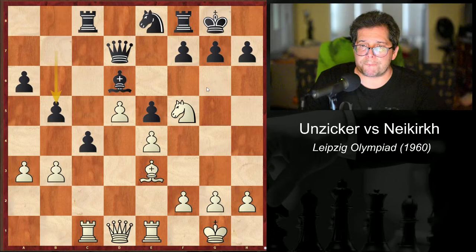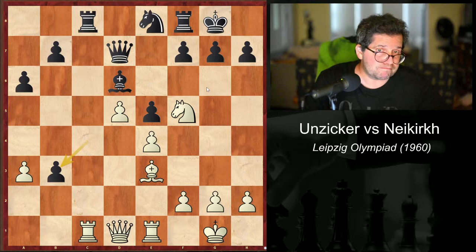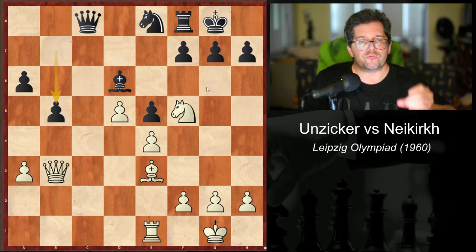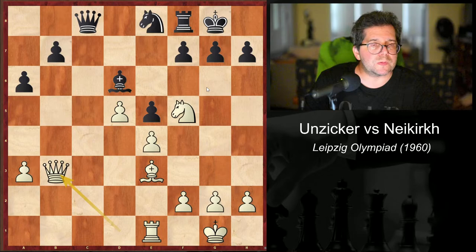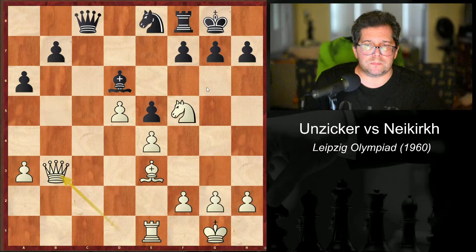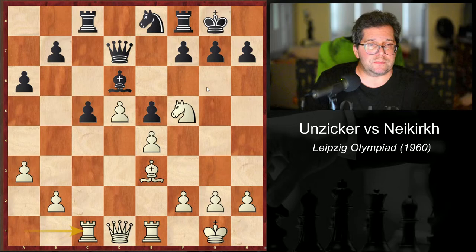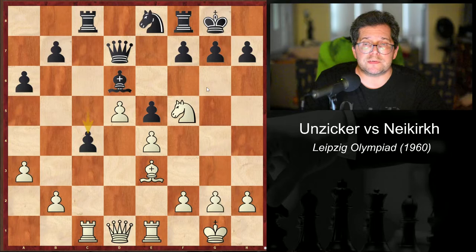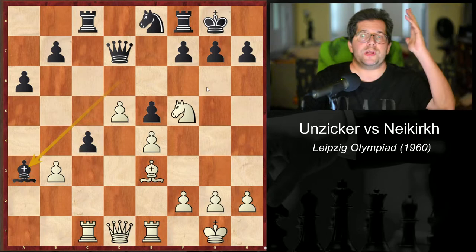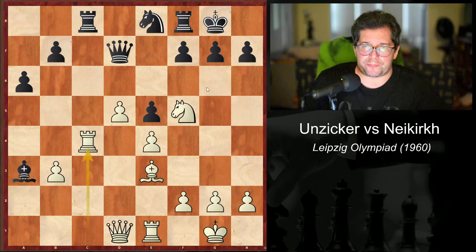He has one more line: after c takes b3, rook takes c8, queen takes c8, queen takes b3, White can render Black's queenside completely harmless with rook c1 and a5, because b5, question mark, would allow rook c1 and rook c6. So after all this analysis, bishop takes a3 is the lesser of the evils. Rook takes c4, knight d6. Pachman points out that b takes c4 is positionally bad, because although Black has an outside passed pawn — the a-pawn notably — White can exert decisive pressure down the b-file with queen b3, rook b1, and c5.